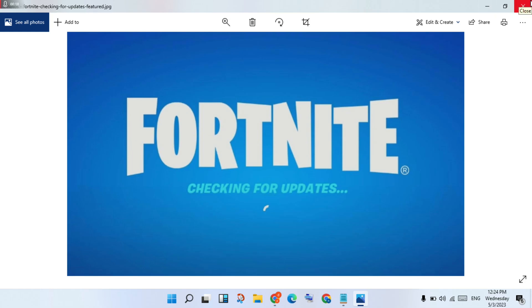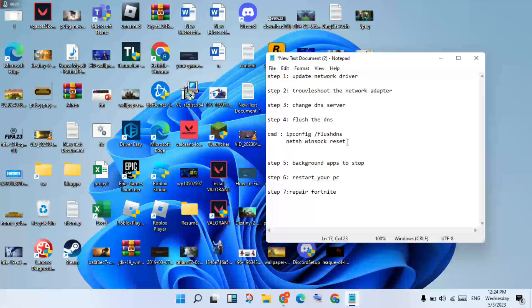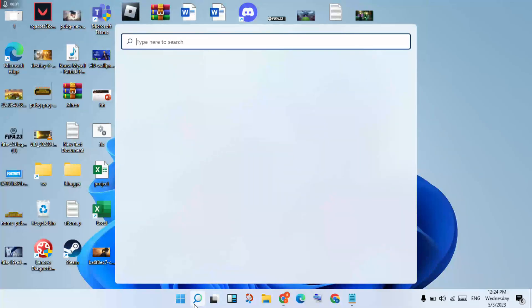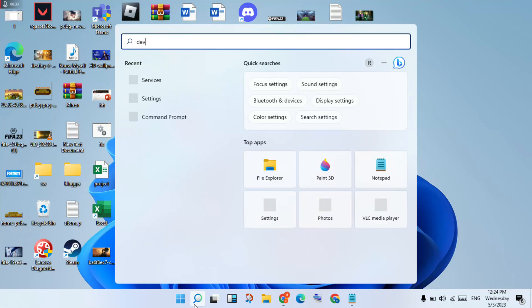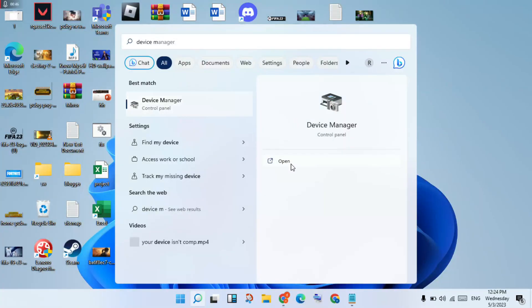You will go to update the network driver. Open the search bar and search for Device Manager, then click to open.